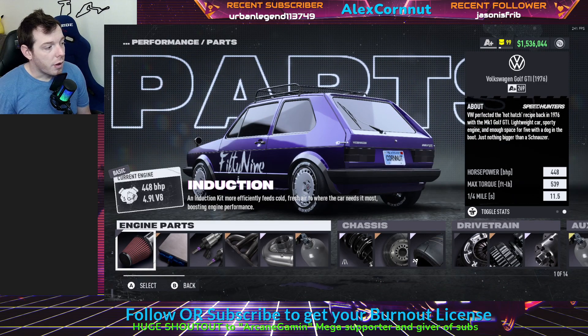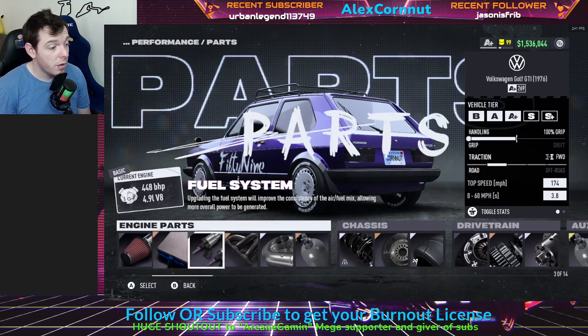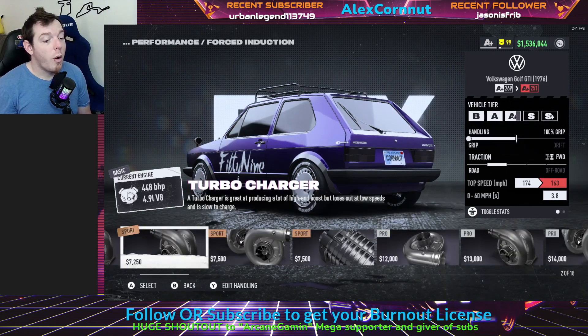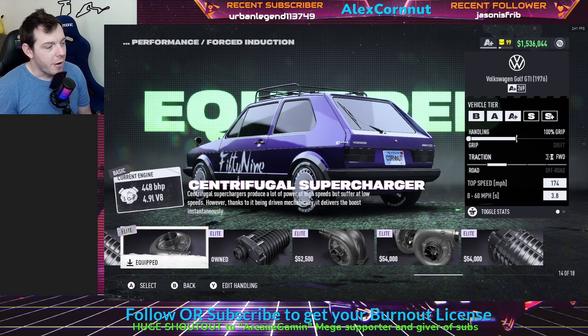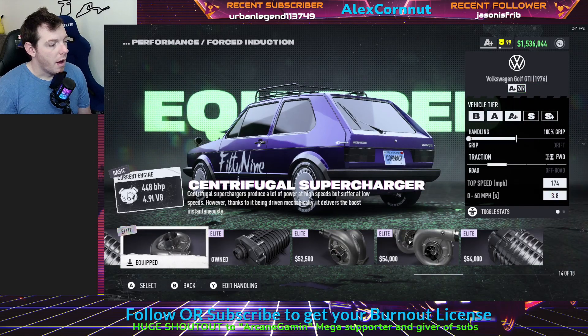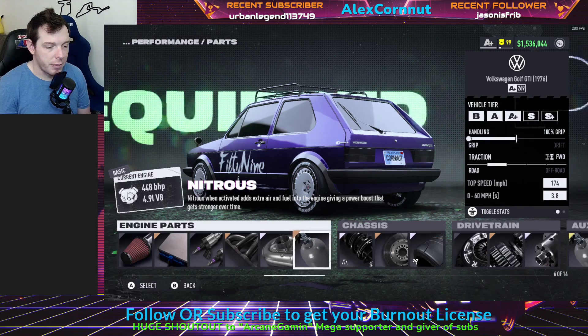For parts, you're going to do just the basic intake. You're going to do one step up — the sport ECU. You're going to do just the basic fuel system. You're going to do one step up — the sport exhaust. You are going to go all the way to Elite forced induction, and you're going to do the centrifugal supercharger — so the Elite centrifugal, all the way over to the right. For the NOS, just a basic bottle, sport NOS.